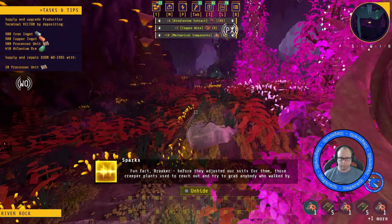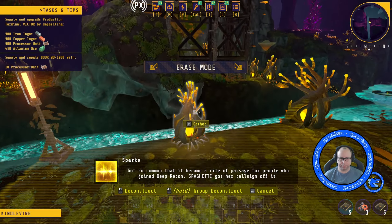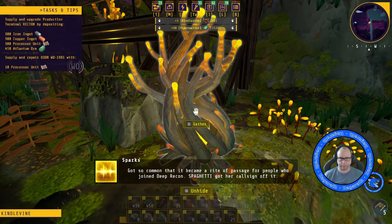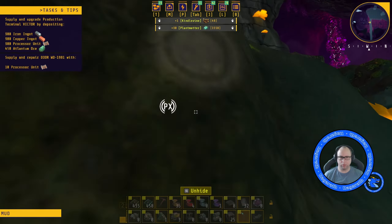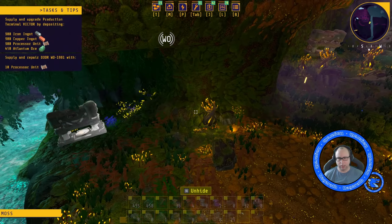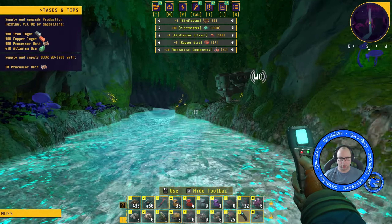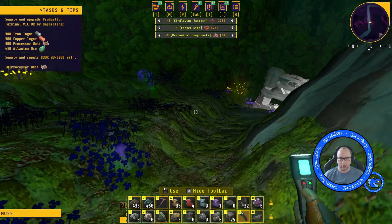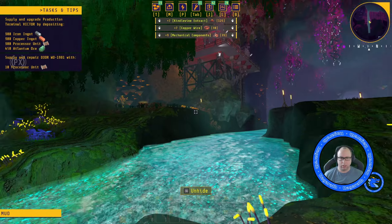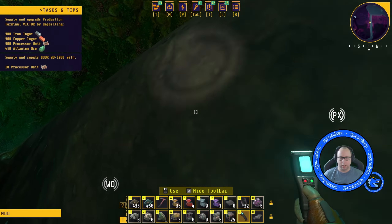Fun fact breaker — before they adjusted our suits for them, those creeper plants used to reach out and try to grab anybody who walked by. Got so common that it became a rite of passage for people who joined Deep Recon. Spaghetti gutter call sign off of it. One more down here. There's more — scan it all. Should we have a look at this door while we're here? May as well, hadn't we? We've not done this door yet.